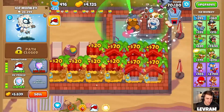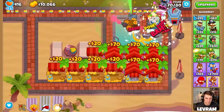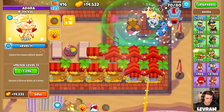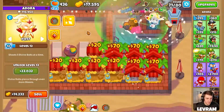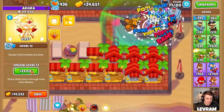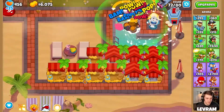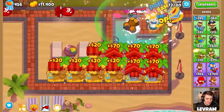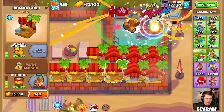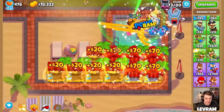I reckon we can sneak in another one for sure. This ice monkey - 30k pops, it's a good map for the ice monkey. We're starting to leak now. We won't level her up now because she's about to level up - 23k, I reckon we'll use the next upgrade on Adora, get her to level 13 it is. Now we should be safe to use this next lot of cash on our banana farm. There's our sun - Adora's main ability isn't great at taking down MOABs but her second ability is crazy good.